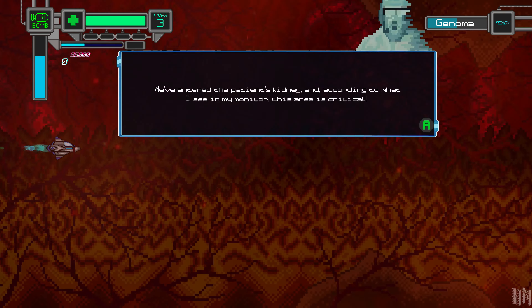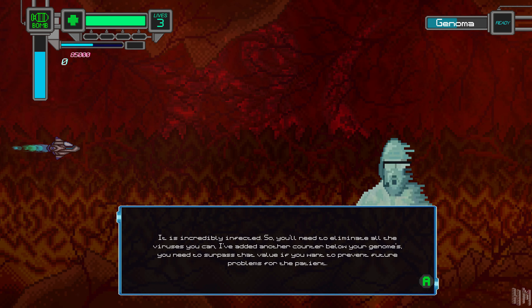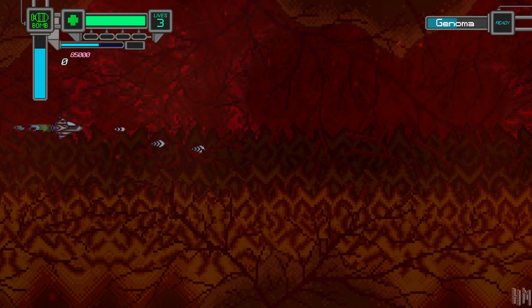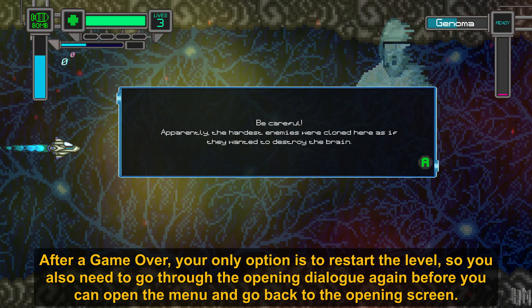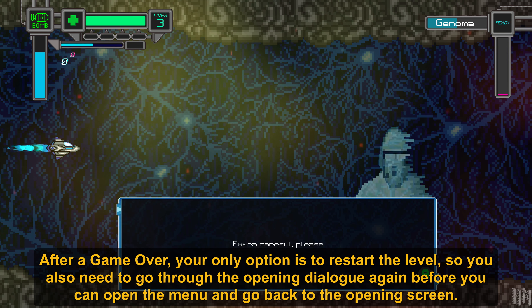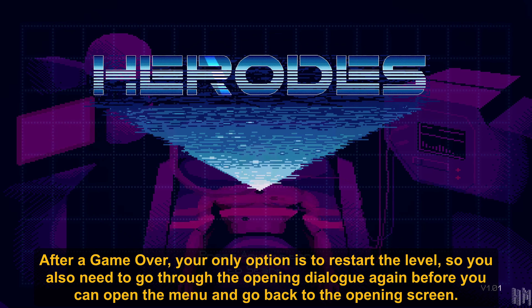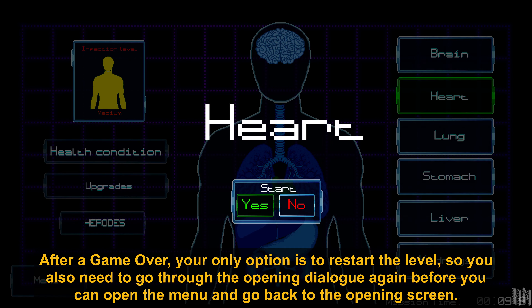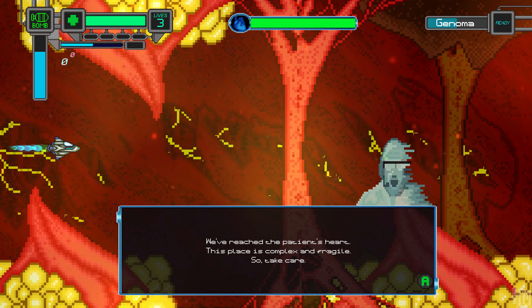But in my opinion, the game suffers from some choices made by the developers. Every stage opens with a dialogue section that you have to repeat every time you play the stage. There's no way to skip this, and if you're stuck on a difficult stage, you'll be seeing these opening dialogue screens a lot. Also, if you want to go back and select a different level, you have to go all the way back to the main menu and then start the game over to get to the level select screen. The upgrade system is kind of clunky too — there isn't really a great explanation of how it works, and certain levels require upgrades to complete, so it seems like you have no choice but to repeatedly replay the same easier levels to grind up your stats.